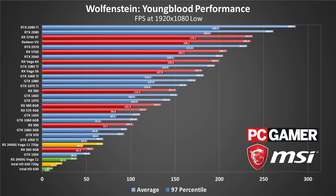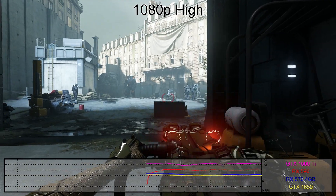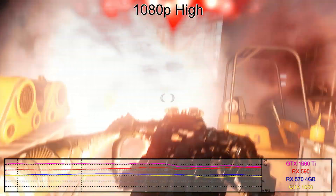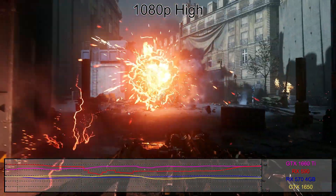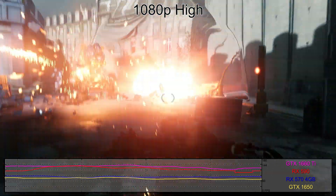Just about every discrete GPU tested will do 60fps at 1080p low, with the RX 560 and GTX 1050 being the two exceptions. Anyone with a 144Hz monitor will want at least a GTX 1070 or above. Even at the top with the RTX 2080 and 2080 Ti, Youngblood doesn't appear to be hitting CPU limitations yet. Moving to 1080p high, performance drops roughly 15-20% compared to the low preset, though cards with less than 4GB of VRAM may show a larger delta.